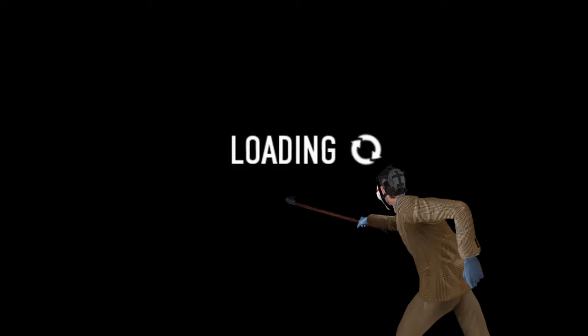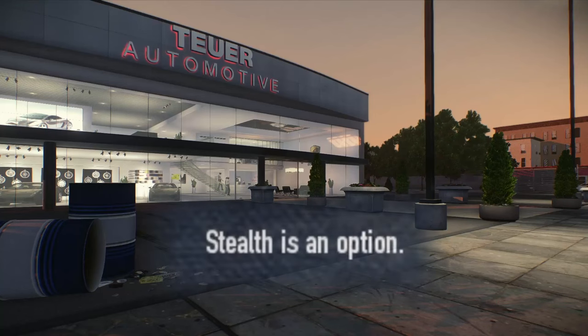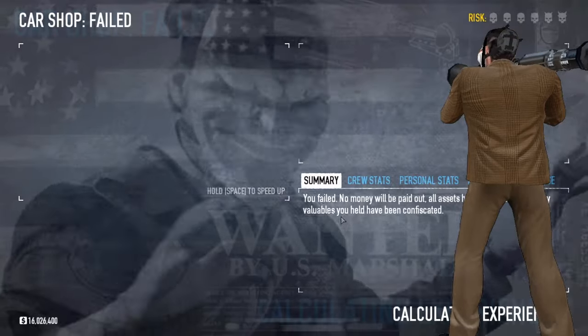You're loading into a Car Shop lobby and don't know how to play. Don't worry, I'll tell you everything you need to know before you load in. I know for a fact your setup looked something like this, so that gives me some time. You saw that the heist has stealth as an option in its description, so you brought a bazooka and are now pissed that you failed the heist.